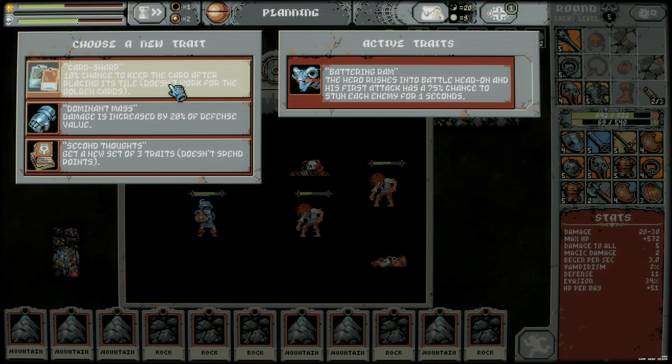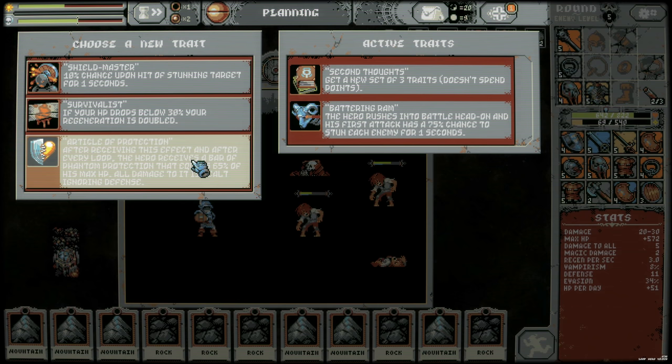100% chance to keep the card after placing its tile doesn't work for the golden cards. Damage is increased by 20% of defense value — that would be good if we just did defense. 10% chance upon hit of stunning target for one second — I like that.